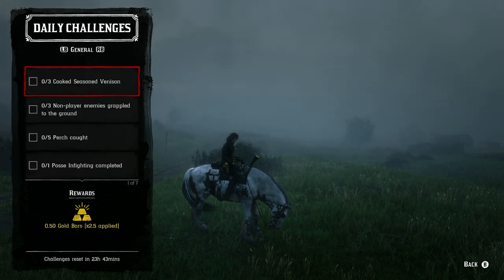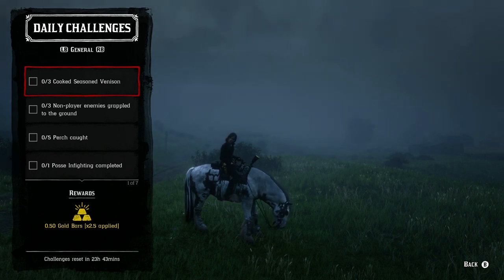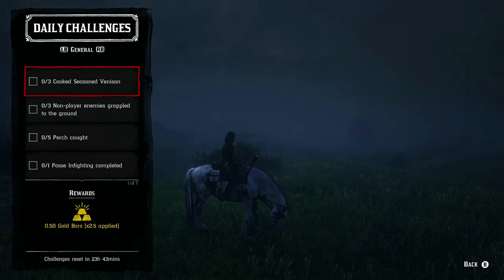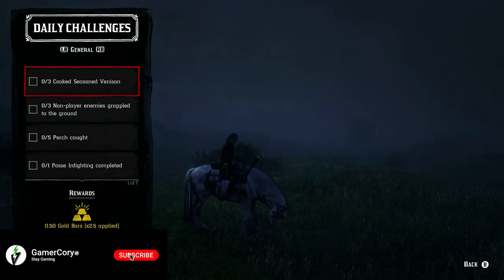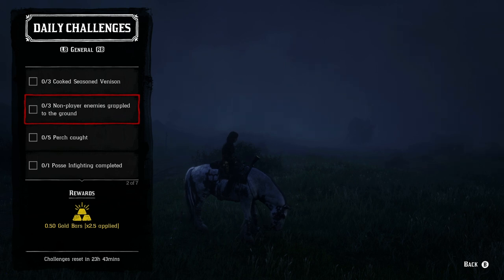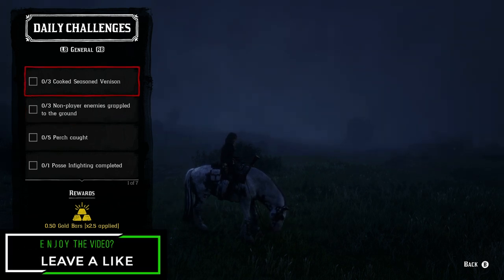For three cooked seasoned venison, go after deer or pronghorn — they're everywhere and provide venison easily. For seasonings you need oregano, mint, or thyme. You can find all three along the Dakota River bank just south of Valentine, and there are also a ton around Valentine itself. Northern Ambarino also has all three if you're in the snowy area.